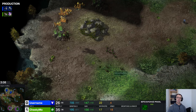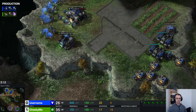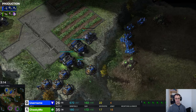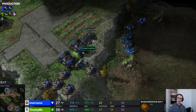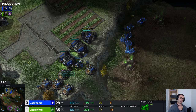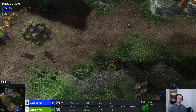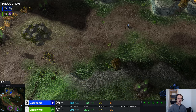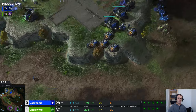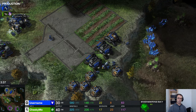For the rest of the game you're going to be hobbling about playing catch-up. The redeeming feature is that username hasn't expanded either, so cheekymo isn't actually as far behind as he should be. Look, two barracks with a tech lab — we can see a couple of marauders coming. Marauders with concussive shell can be effective against zerglings because the concussive shell will slow them down.